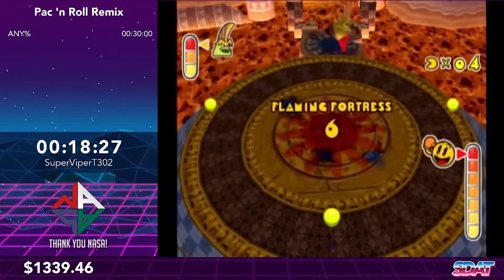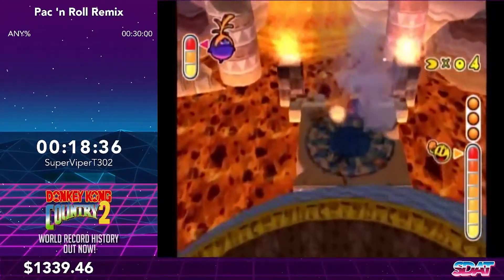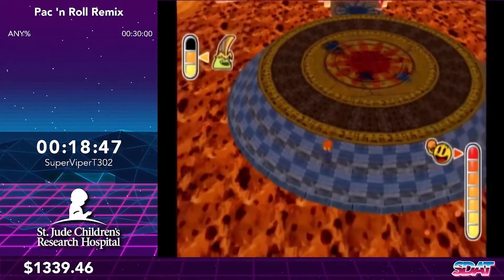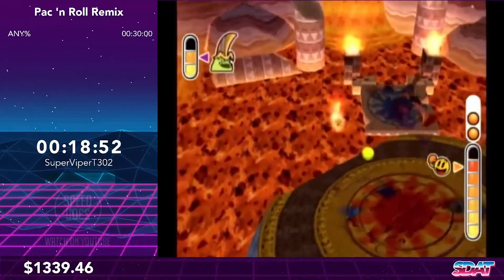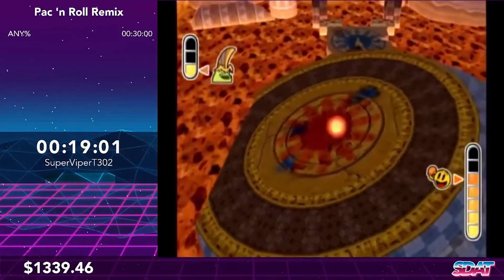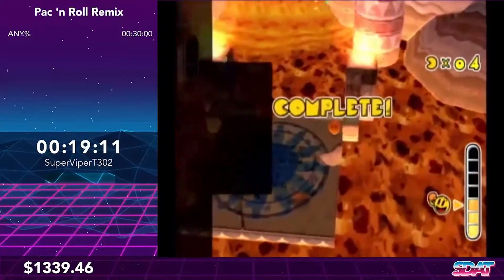Now it's time for the World 4 boss. This boss is kind of RNG, especially the first phase, because he rotates the platform one of three different ways, but you can mitigate it by just slow boosting to the power pellets. Here I'm going to try a strat where I slow boost to the bottom left power pellet early. I got it — but I unfortunately missed another power pellet, so I'm going to try lava boosting to it. If I hadn't missed that power pellet I would have finished the second phase a little quicker and could have gotten the three power pellets slightly faster. That wasn't too great, but now it's on to World 5.